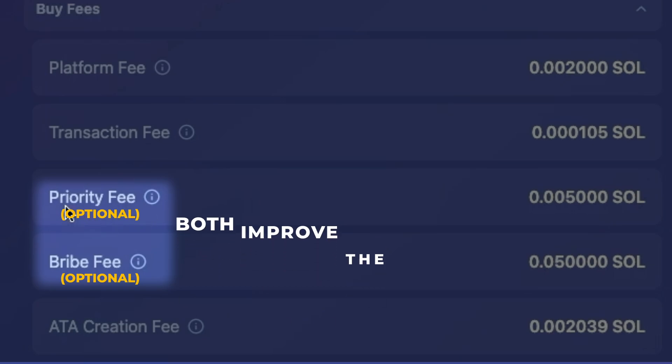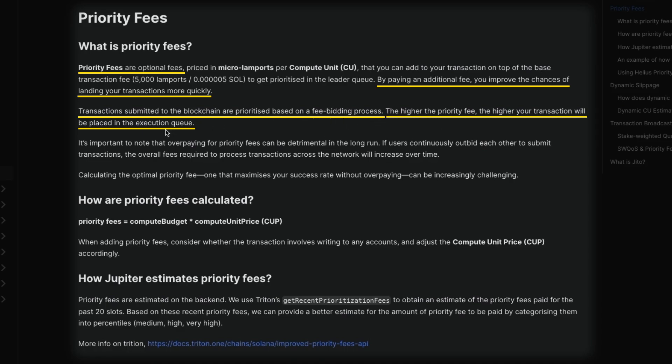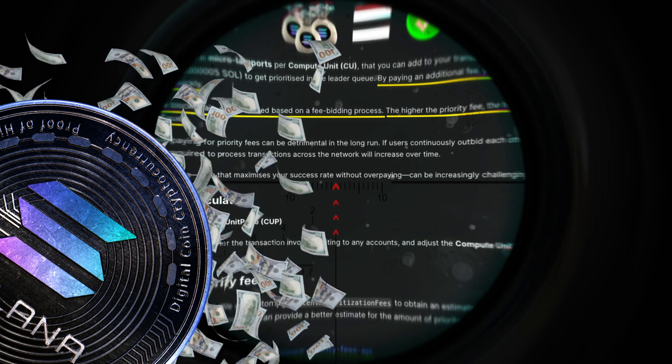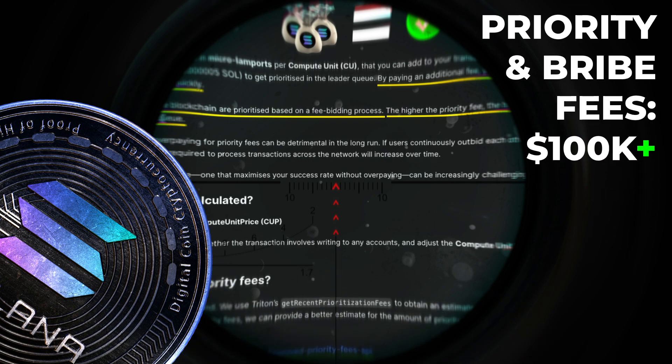The next two fees are optional — they improve the likelihood of your transaction landing. First is priority fee. Priority fees are optional; by paying an additional fee, you improve the chances of your transactions landing more quickly. Transactions submitted to the blockchain are prioritized based on a fee bidding process — the higher the priority, the higher your transaction is in the execution queue. This is why you see snipers with million-dollar-plus wallets paying priority fees and bribe tips worth $100,000-plus to guarantee their transaction lands first.